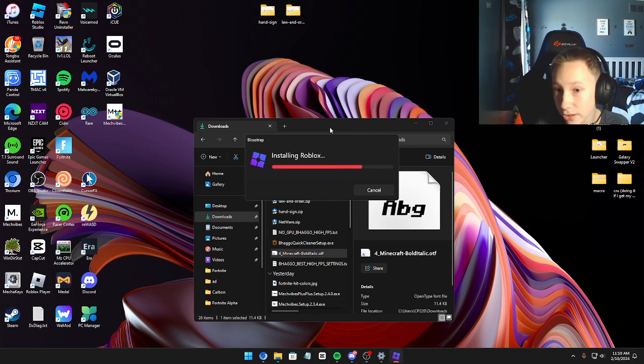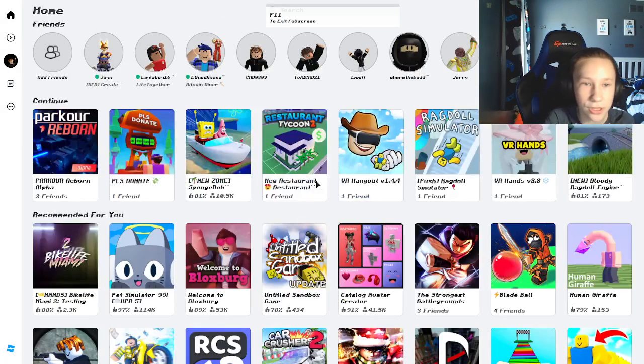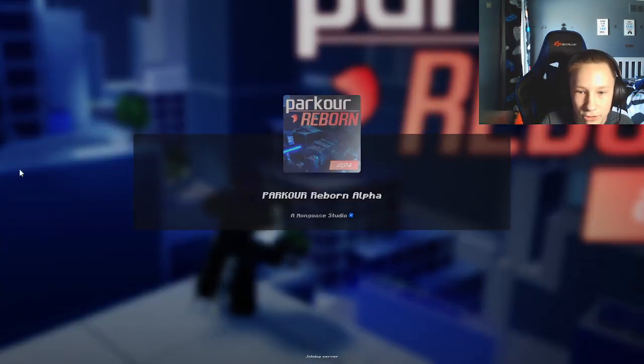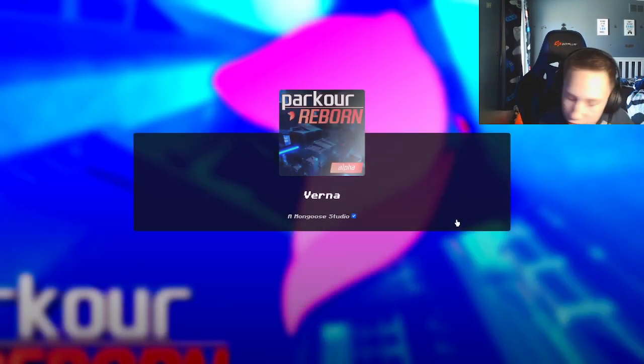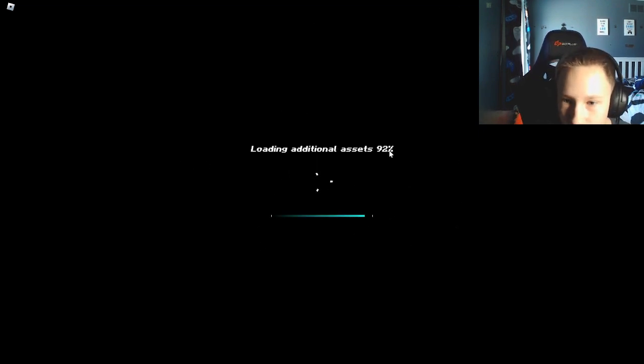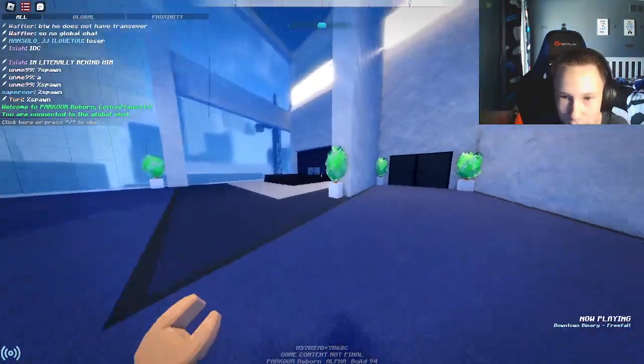Then it's going to say 'installing Roblox' — it's going to go kind of quick. I'm just going to close that out. Now it should say 'starting Roblox,' and after a few seconds, there you go — you officially got it. I can see my cursor now looks different because I'm using another cursor. You guys can see it works. Every single game that you try, the font will actually be there — it's pretty cool. You guys can see the numbers will do it too — look at that, very cool.